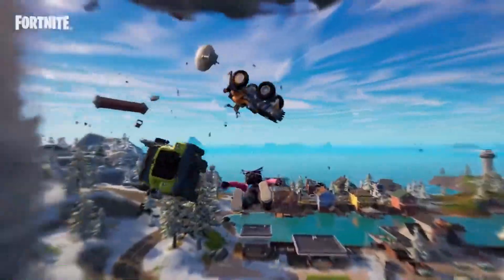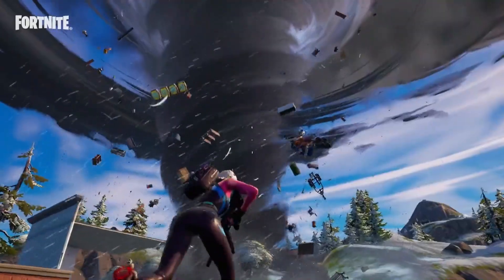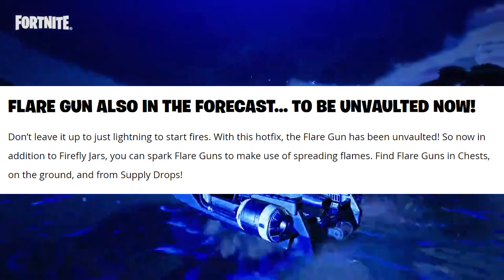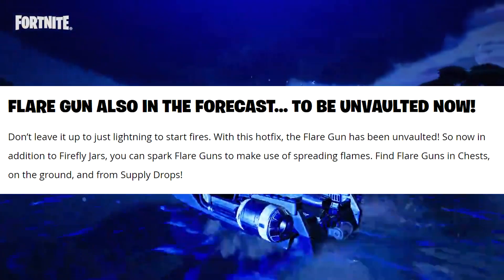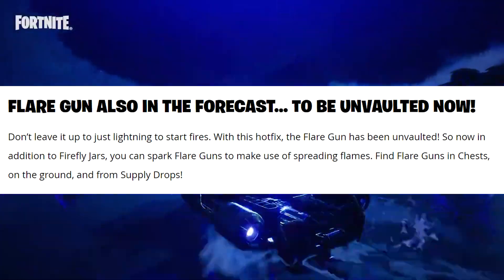So if you want to get struck by lightning, you'll want to jump into some water under a cloud or reach the highest land point under a cloud. The last thing they went over was the flare gun being unvaulted. It says don't leave it up to just lightning to start fires — the flare gun has been unvaulted, so in addition to firefly jars you can now use flare guns for spreading flames. Find flare guns in chests, on the ground, and from supply drops.